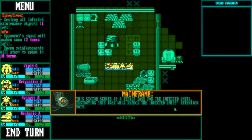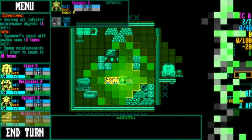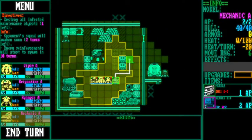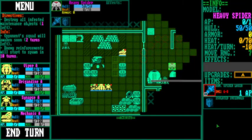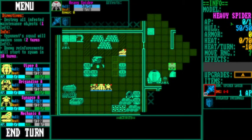The sector serves as a repair base for the infected units - destroying the space will reduce the infected units' retention rate. We have our four squad mates here, we can click on them and see what they have - weapons, armor. Our objectives: destroy all infected maintenance objects, one left. Opponents' squad will awaken soon - two turns left. Enemy reinforcements will start to spawn in ten turns.